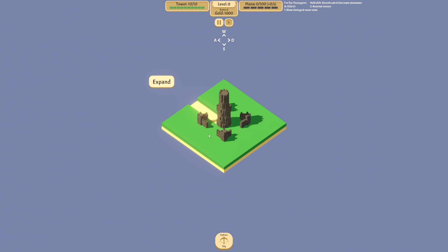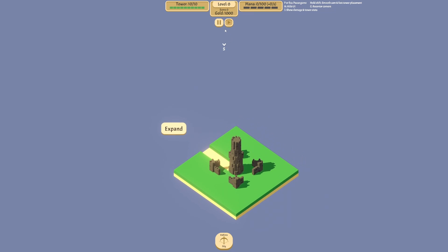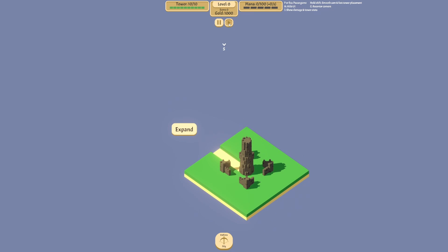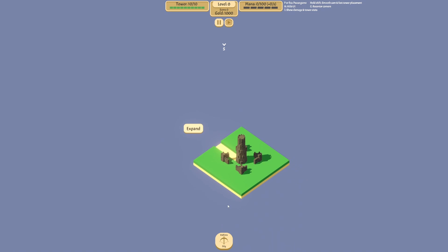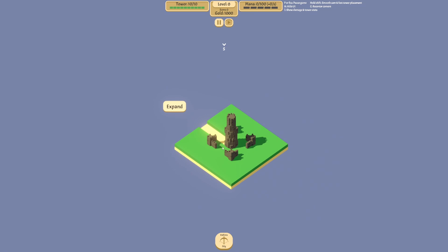Here we are — we have a thousand gold. By the way, this is usually not in the game; it's a mod. If I didn't download this the game would take forever. So we have some ballistas, let's just pop one, two, three at the beginning to cover our bases.